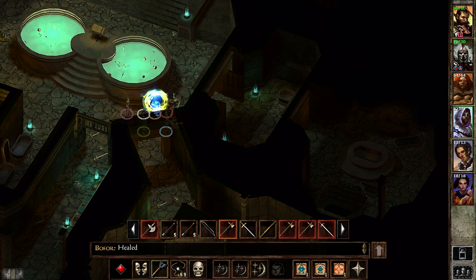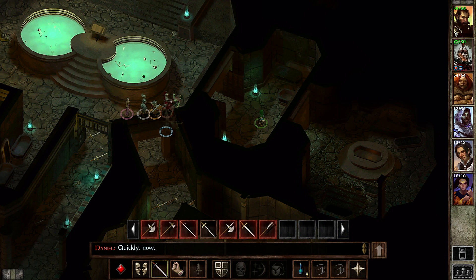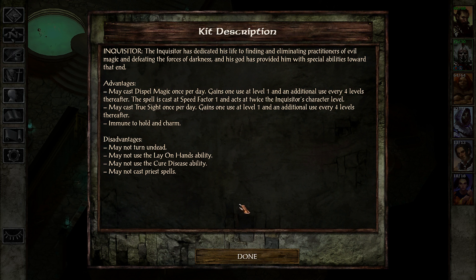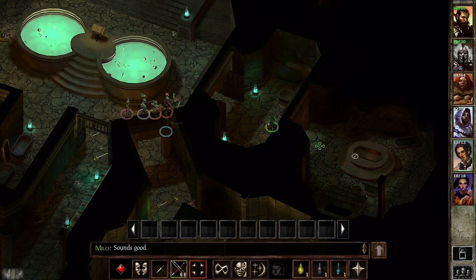Every time we get into territory where enemies start to paralyze, we're in deep shit. The barbarian can be made immune to it — I don't think he cares about that. The Inquisitor probably cares though — he's immune to hold and charm effects, so that's one of the major reasons I brought him. We'll be able to have at least someone functioning properly no matter what.